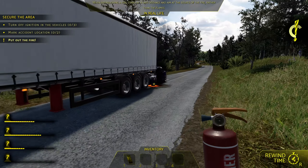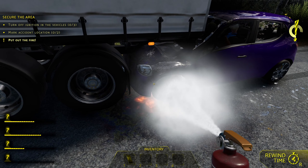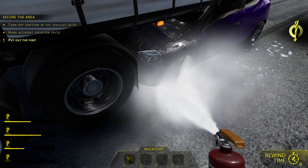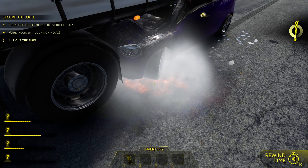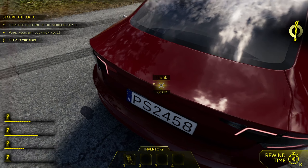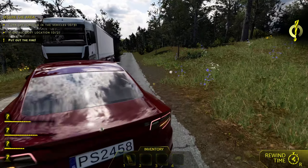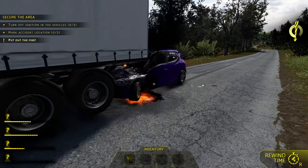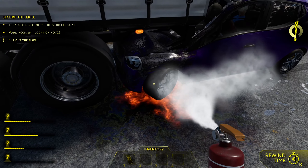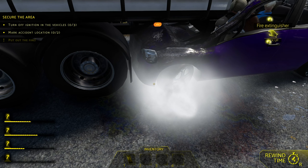Oh, there's a fire — someone rear-ended the truck. Oh shit, that don't look good. Fire's... come on, fire. The fire ain't going out — I need another fire extinguisher. Please tell me there's another one. Is there a fire extinguisher in this trunk? Okay, there is. Come on, fire, go out. There we go — fire's out. Fire's out.